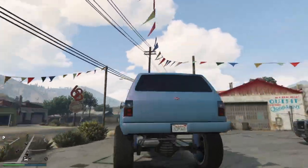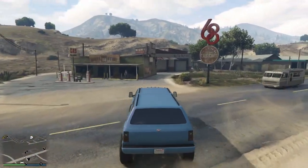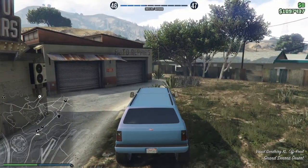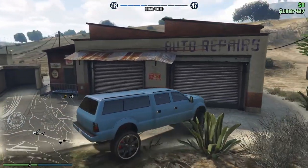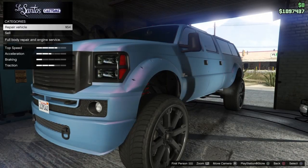Make sure you guys smash that like button if you're enjoying the video, and share it so you guys can spread the word on how to do this glitch. And the best part about it is right across the street — this is a Los Santos Customs Workshop, so it makes it 10 times easier to do this glitch.